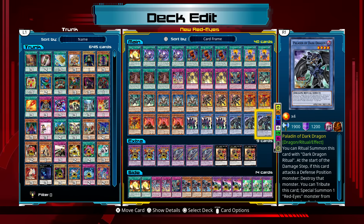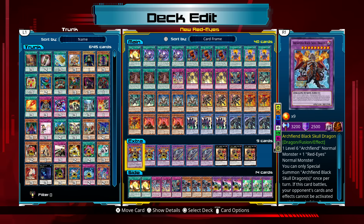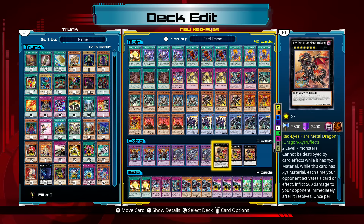And three Paladin of Dark Dragon. Moving on to the extra deck, we have three copies of Archfiend Black Skull Dragon, three copies of Red-Eyes Black Dragon Sword, and three copies of Red-Eyes Flare Metal Dragon.